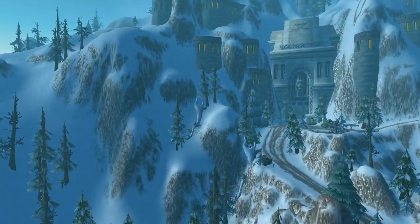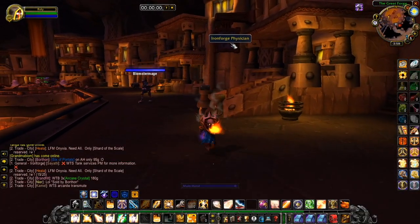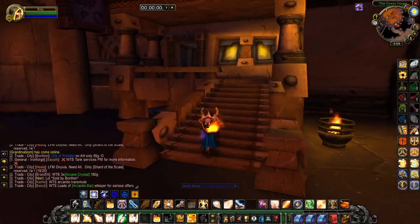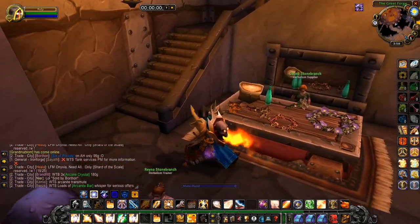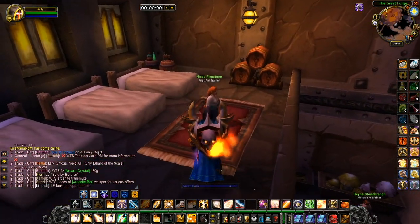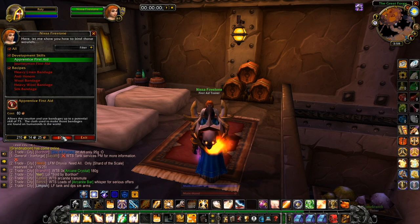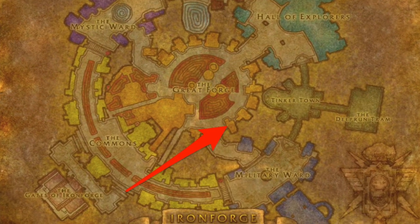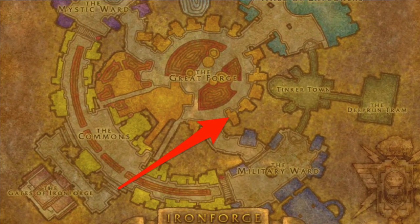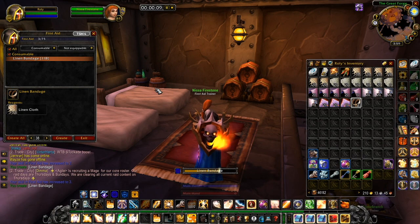So let's find out how we can level from 1 to 300, shall we? Firstly, head on down to your chosen first aid trainer — they're located in all of the major cities. Personally, I chose the one in Ironforge. The name of this trainer is Nisa Firestone and the building is called the Ironforge Physician, which is located right here as shown on the map, not too far from the flight master. Once you're there, simply learn the Apprentice First Aid skill and begin making linen bandages until you reach skill level 40.